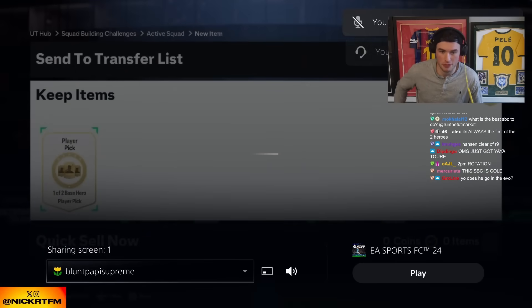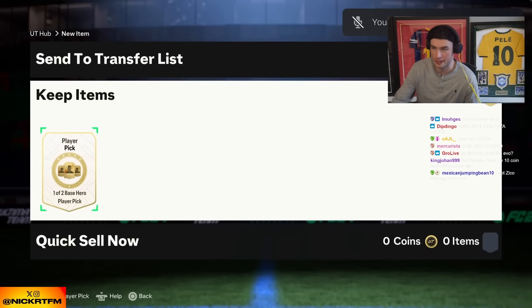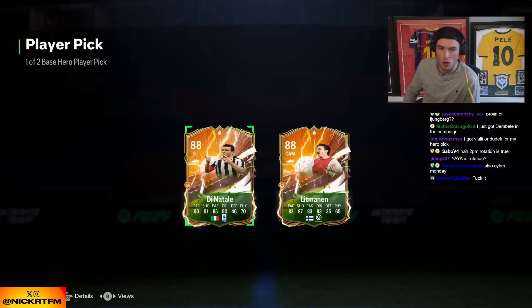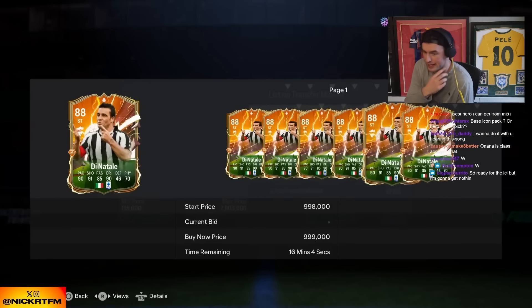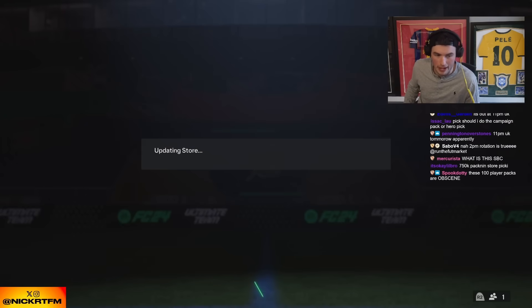We're gonna have a crazy stream tomorrow as well guys because we've got the UCL hero pre-order pack, so it should be so fun. Hopefully my pack is not bad — it's probably gonna be terrible though. D'Natale again bro, the weight on these is cracked again man. D'Natale, we had Lucio, like three Alou Rons — what am I seeing?